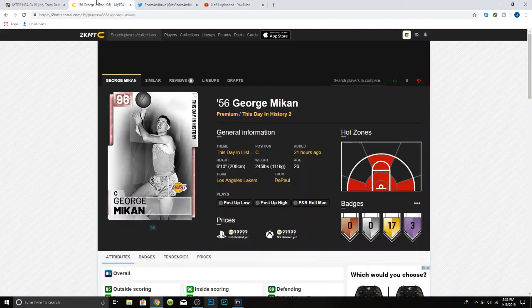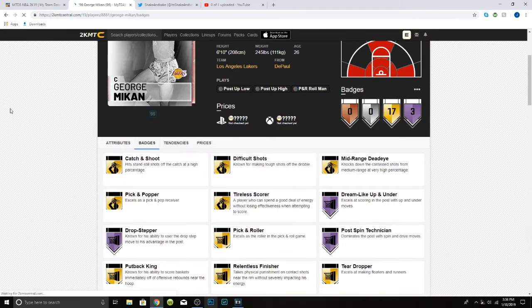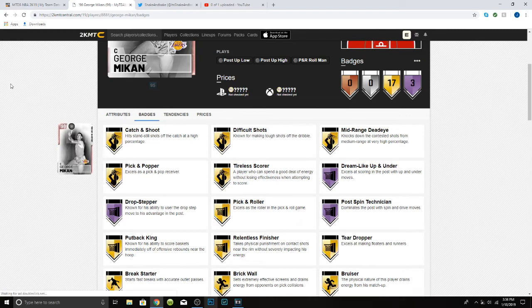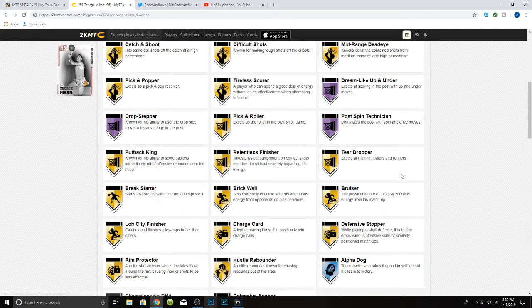Here is the card. It's got three Hall of Fame badges — Dream Like, Up and Under, Post Spin Technician, and Drop Stepper. He's got Catch and Shoot Gold, Difficult Shots, Range Out, Pick and Popper, Tyler Score, Pick and Roll, Relentless Finisher, Brick Wall, Break Starter, Lap City Finisher, Hustle Rebounder, Room Protector, and Defensive Stopper, and some other ones — pretty good overall.